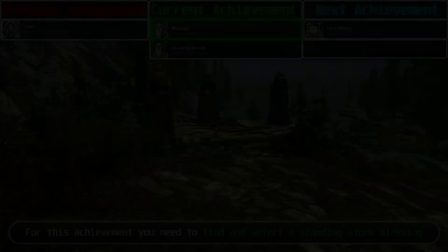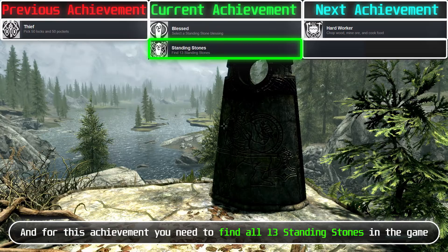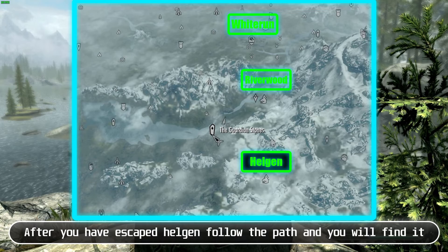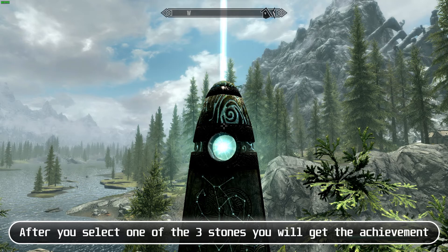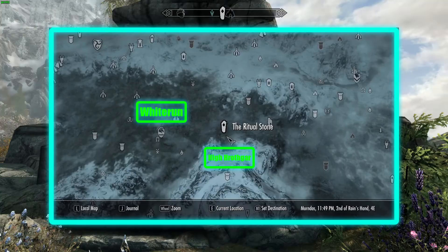For this achievement, you need to find and select a standing stone blessing. For the next achievement, you need to find all 13 standing stones in the game. You can find the first one at the start of the game — after you escape Helgen, follow the path and you will find it. After you select one of the 3 stones, you will get the achievement. This one counts as 3 standing stones, so you only need to find 10 more.